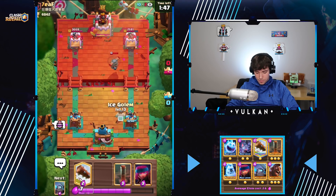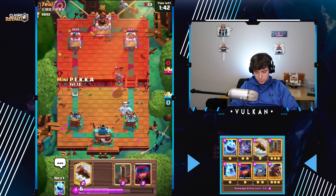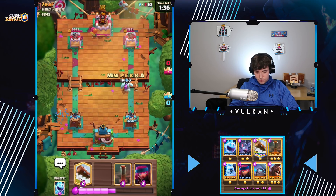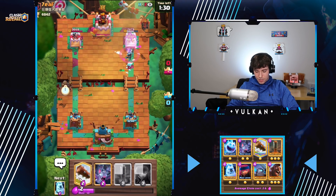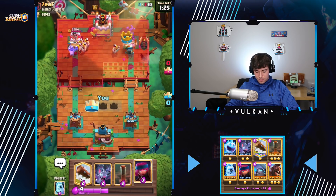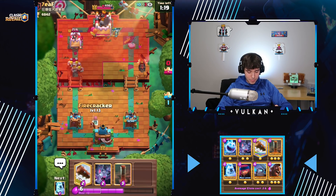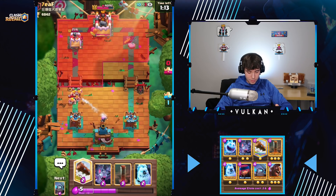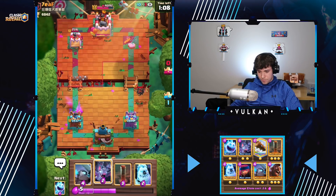So we'll just defend this with Ice Golem. Then we probably Mini PEKKA behind this, and I'm gonna actually just Hog opposite lane — that way he can't defend both lanes, which will work out pretty well for us. I thought he would actually ignore the Mini PEKKA, but yeah, it doesn't really matter. So I'm gonna Firecracker over here because it'll kill the Barbarians and go to the other side — he'll probably just Arrows it or something. Yeah, he does Arrows. Don't really need our Log for defense, we're just gonna Log that. Now we're just gonna wait.